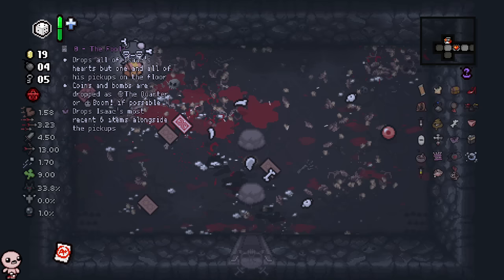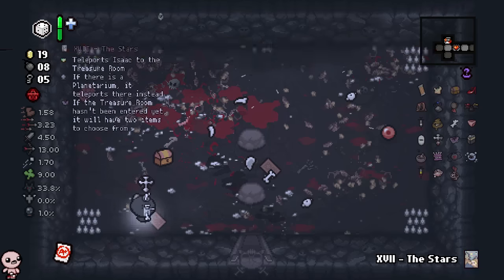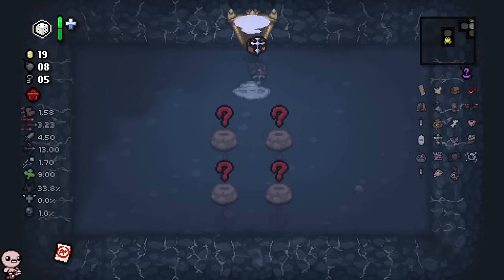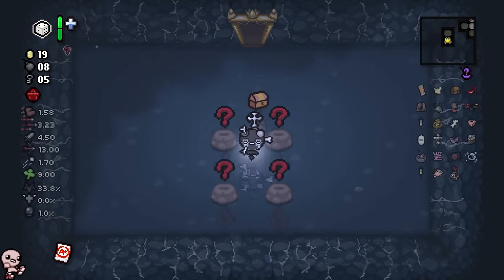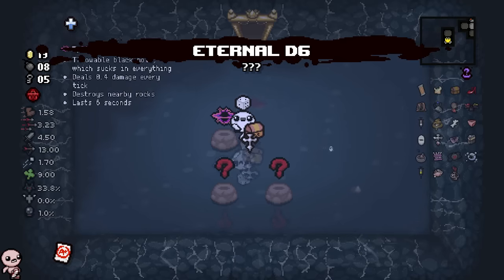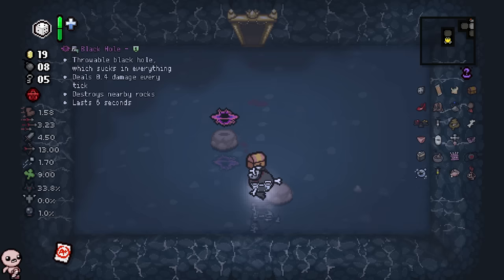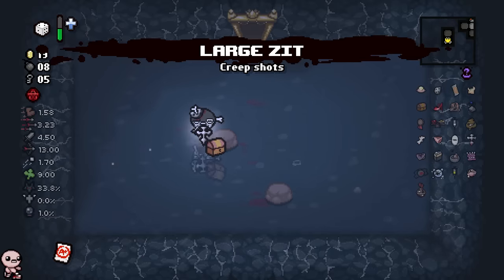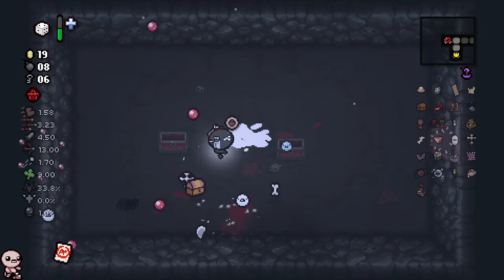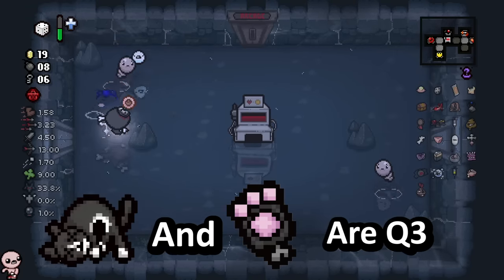I don't know why I'm excited for that, it literally doesn't help me at all. I'll take Two of Clubs and then use the Stars card. Top left... bottom right - that was the correct decision in my opinion. And this turns into a Large Zit - very nice.